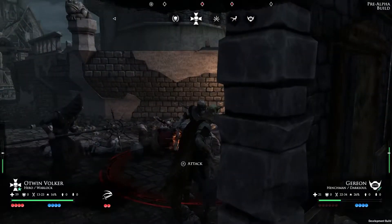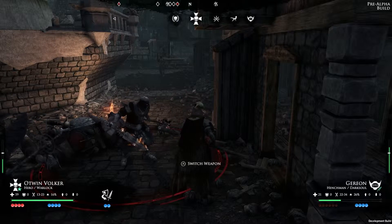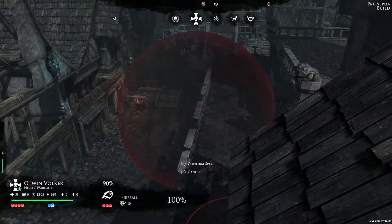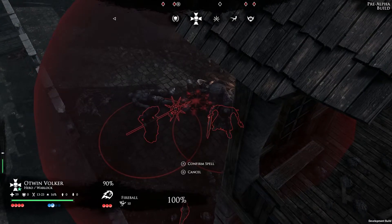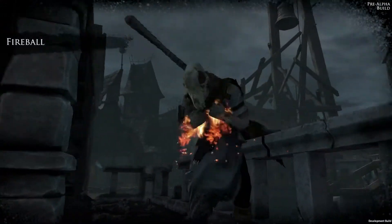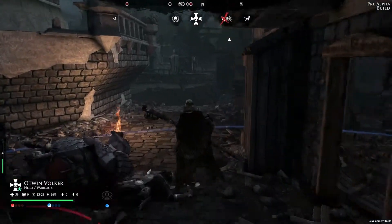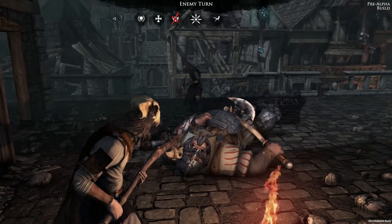Does he have a plan to save the day? The warlock has to be cautious to avoid being caught in his own Fireball. The Dark Soul got downed, but its previous move forced the warlock to spend some strategy points to disengage, leaving the magic user with limited options in terms of retreat.